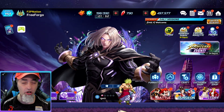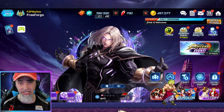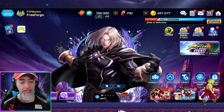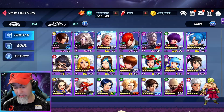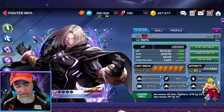Welcome back, this is Forgo. In the last video I had a comment asking how I have 37,000 CP on my level 10 Ignits when they only have 30,000 CP. This is my free-to-play account, and if you take a look at my Ignits here you can see my capsules.